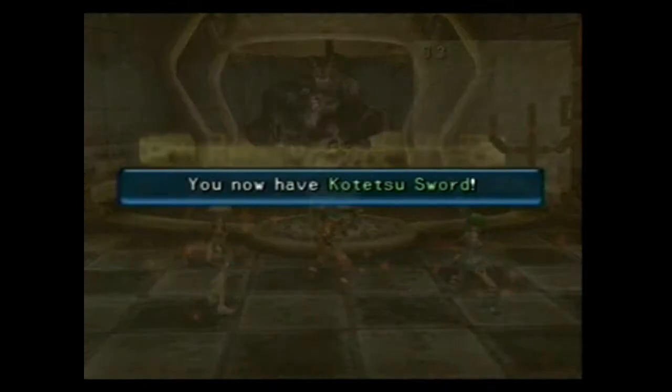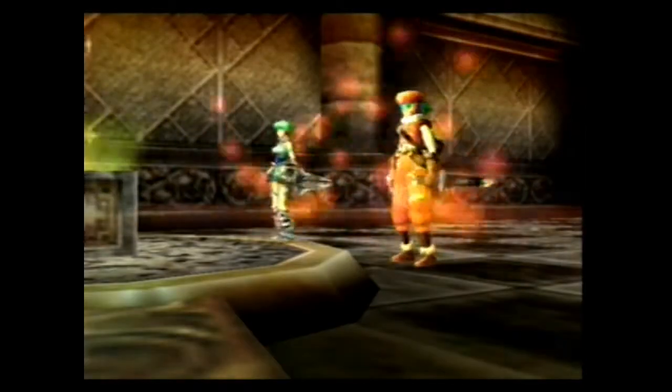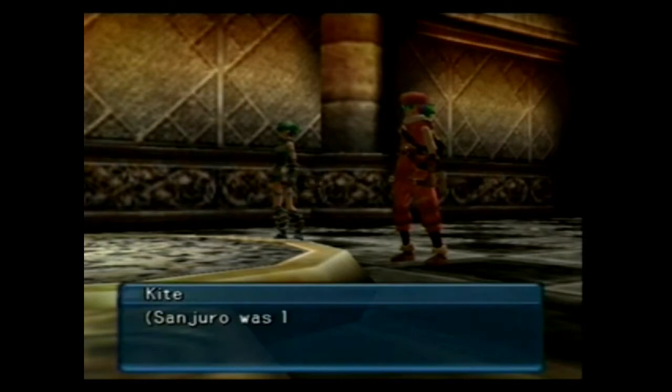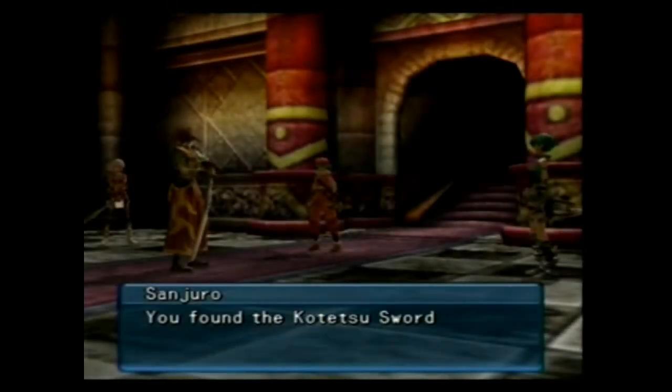Got a statue. Kotetsu sword — who couldn't guess we were gonna find this? Rainbow card and rainbow card — we're gonna start getting rid of those. Sandro was looking for this. Oh, I just realized we actually have Natsumi here at the same time. This is ironic.